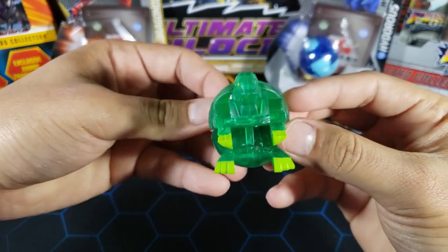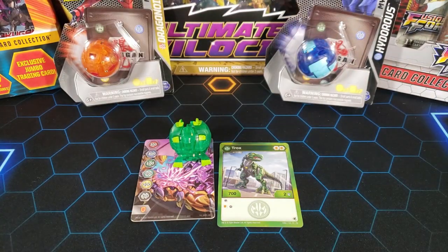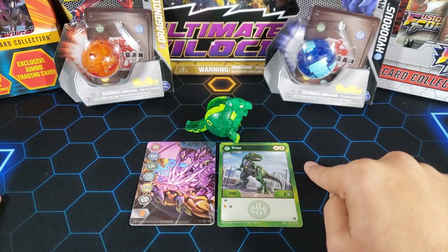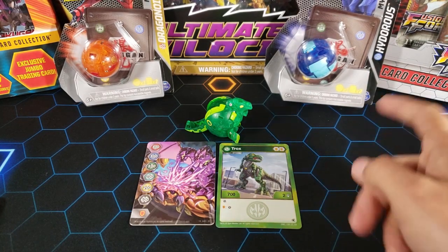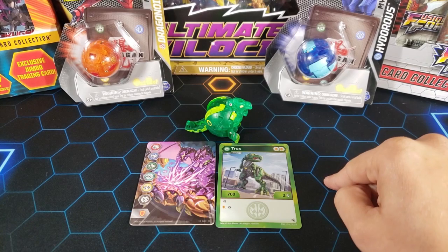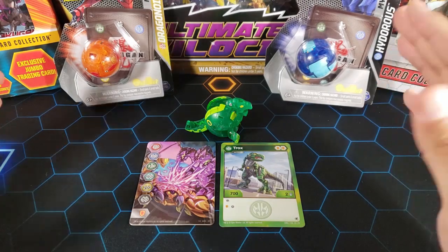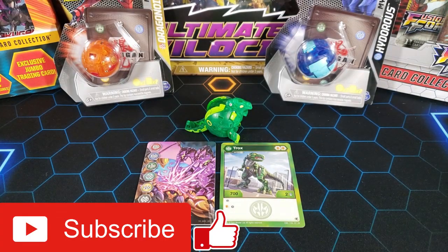What do you guys think of this Bakugan? I think it looks pretty good. So that's it for this opening of Mythic Ventus Trox. Looking at the stats one more time — if you land on a shield you get 400 B-power, then attach a magic shield, and once you add all that B-power up you'd be at 1750 B-power with two damage for a Ventus Bakugan. That looks really, really good. These mythics are looking pretty sweet. Let me know in the comments what you think of this Mythic Ventus Trox, make sure to hit the like button if you enjoyed, subscribe and stay tuned for more Bakugan content. Thanks for watching guys, peace out.